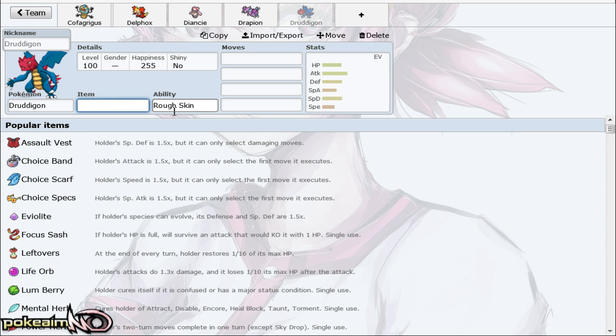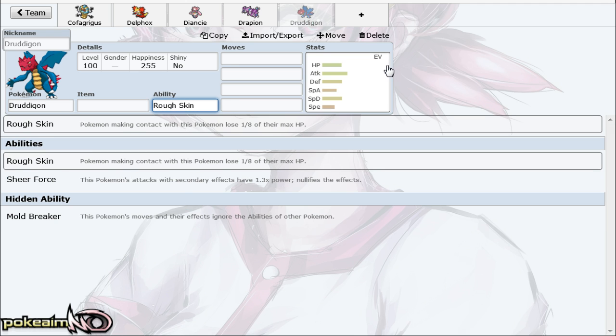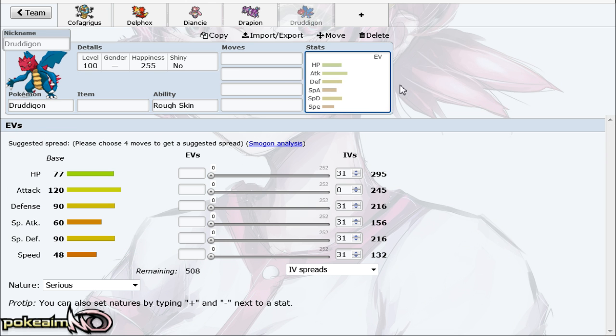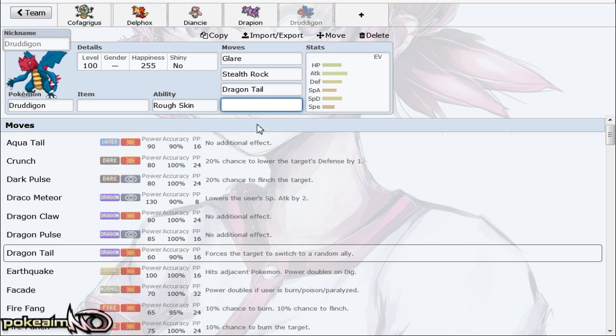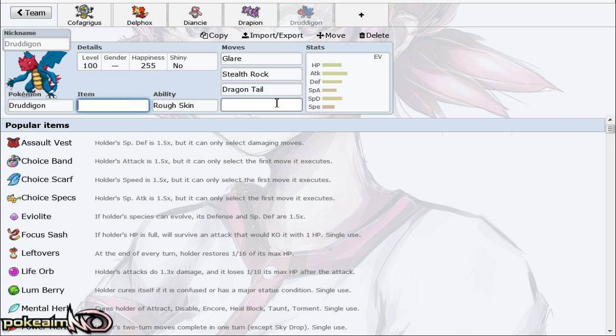Next up we have Druddigon. It has three great abilities: Rough Skin, Sheer Force, and Mold Breaker, though in the tier I typically like Rough Skin or Sheer Force — Mold Breaker doesn't really do a lot of good here. Rough Skin combined with Rocky Helmet gives you defensive options. It has decent base 90 Defense and 77 HP, with access to Glare, Stealth Rock, and Dragon Tail. You can switch this into Drapion and Drapion will probably take around 40% to itself.